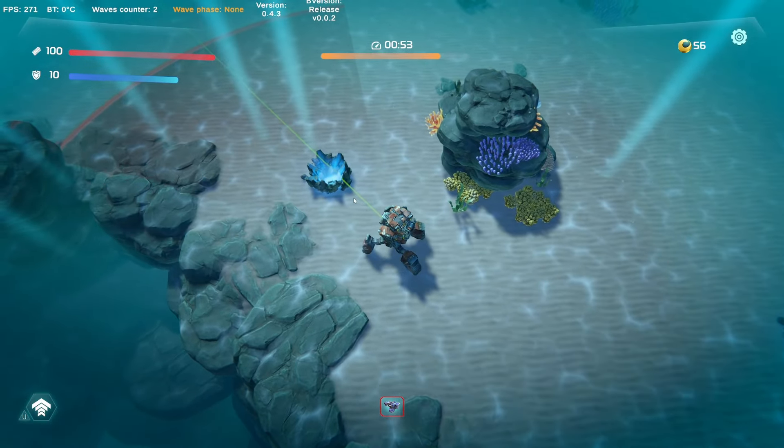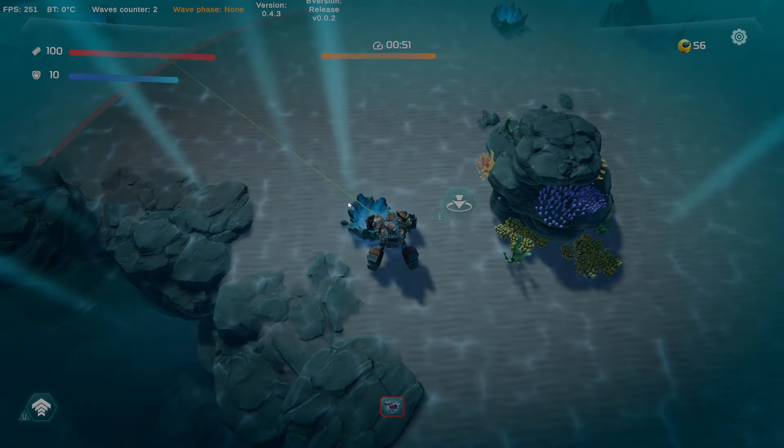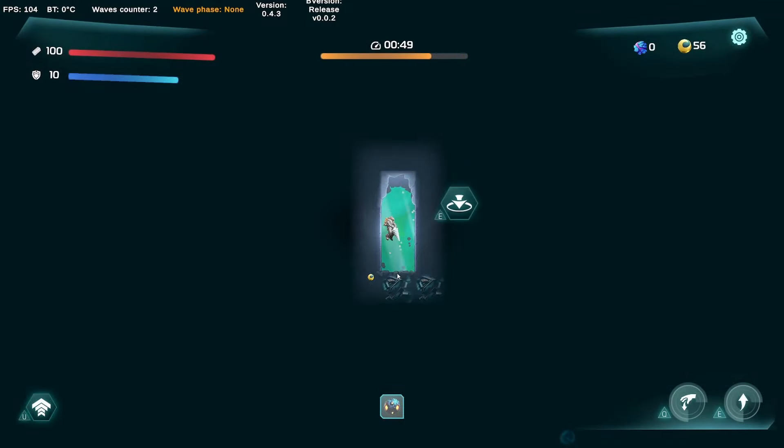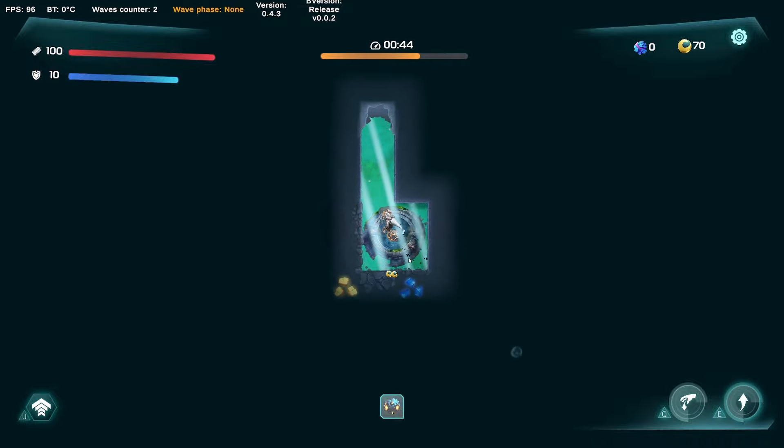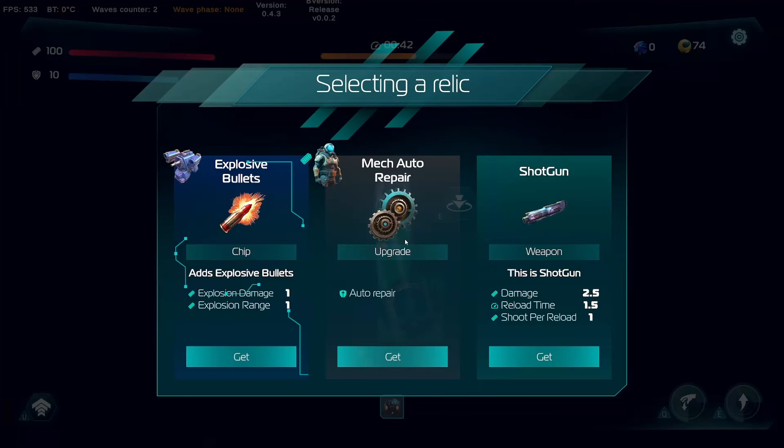We've got 50 seconds — are we supposed to be digging within that time? I guess so. Oh, we've got a relic or something — okay, that's cool. Select a relic. This is cool — it's done what I was saying about unique options.